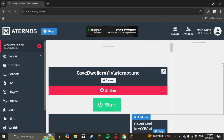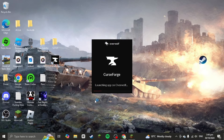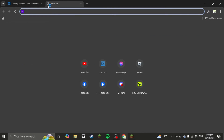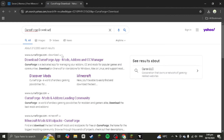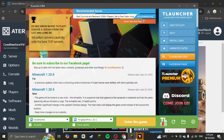Now, how do you actually play in the game? You want to open up the CurseForge launcher app. If you don't have CurseForge, go ahead and download it. You can download it by going to curseforge.com and downloading from the link there. You can get it on Overwolf or standalone, but I suggest downloading it on Overwolf.